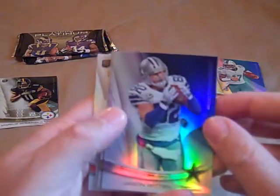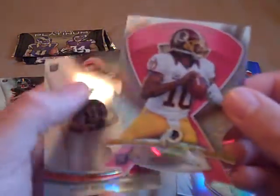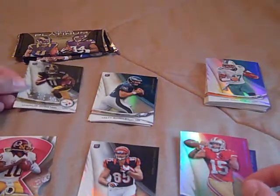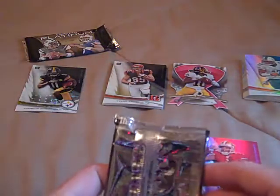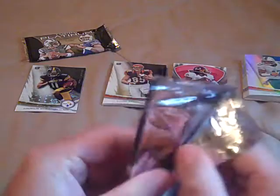Next pack: Jason Witten, Michael Crabtree, and a die-cut of Robert Griffin III — it's the breast cancer awareness die-cut. That's really cool, it's my first one of those. Our rookie card was Tyler Eifert. All right, let's try the second to last pack.